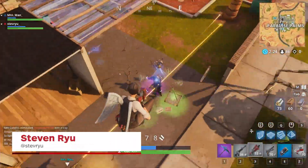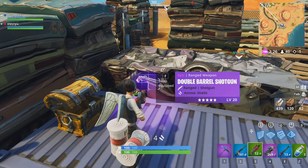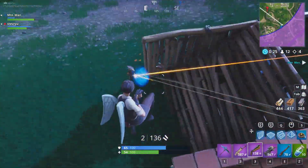What's up everyone, Steven Rue of IGN here, and another new weapon was added to Fortnite today. The Double Barrel Shotgun is the newest epic and legendary gun in Battle Royale, and it packs quite the punch.